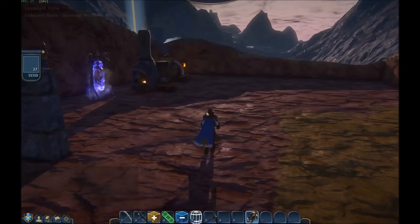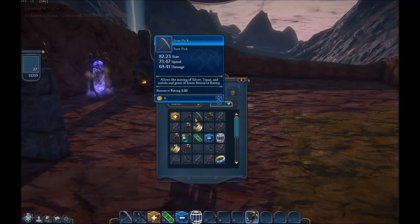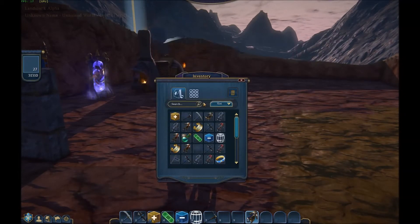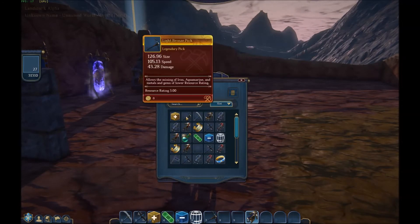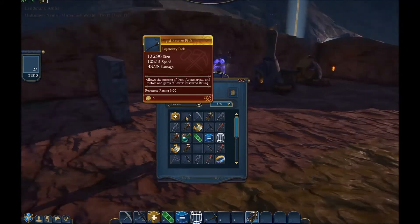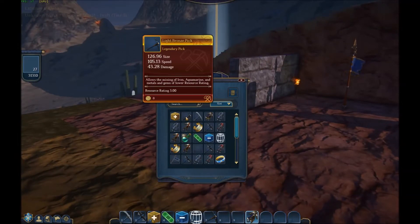I've upgraded — I made the copper pick. I'm not sure if I showed you guys making a copper pick. It's basically just a step up from the starter stone pick, which everyone will get who isn't part of the alpha and beta. From there I made the bronze pick, but the bronze pick turned into a legendary pick and it's really fast. When you craft things, you can get randomized stats, so I got a really good bronze pick — it's resource rating three.